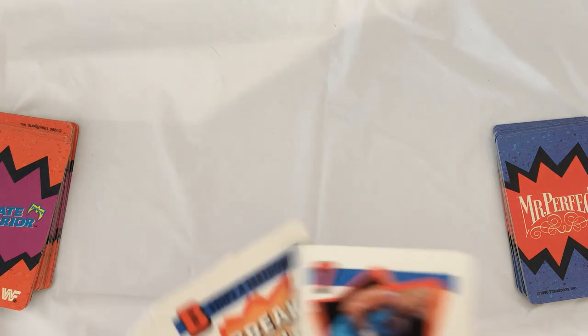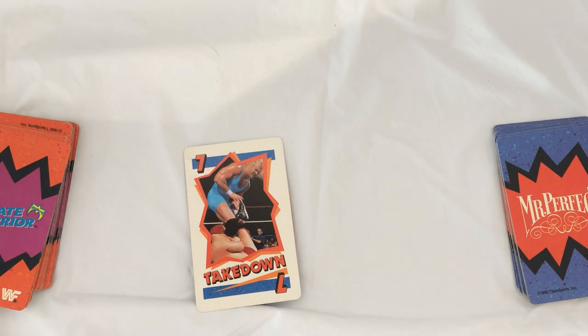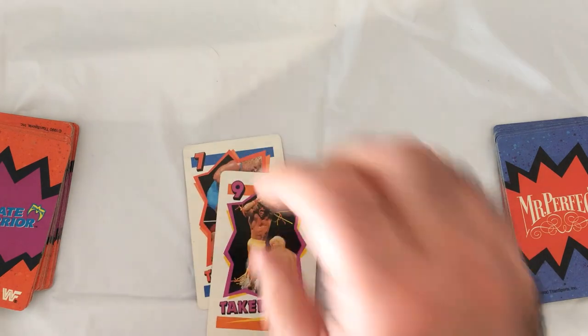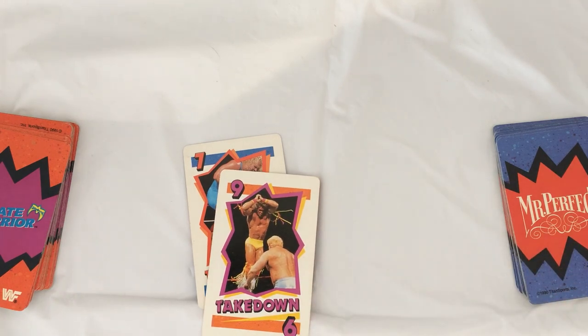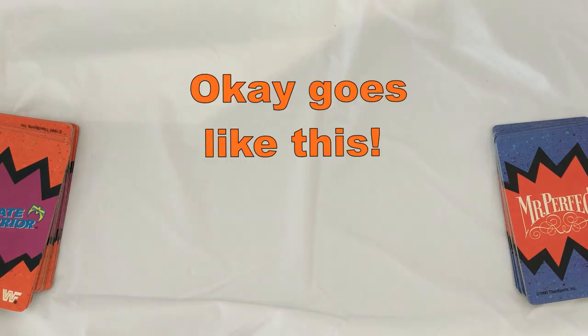Mr. Perfect's got a pretty good hand here. I'm going to play a seven. Warrior, I'm going to play a nine. Play a pin card. If your opponent discards instead of playing a higher takedown card or a break hold card, your high ranking takedown card on the center of a player pile is unchallenged. Now you can play a pin on your turn.